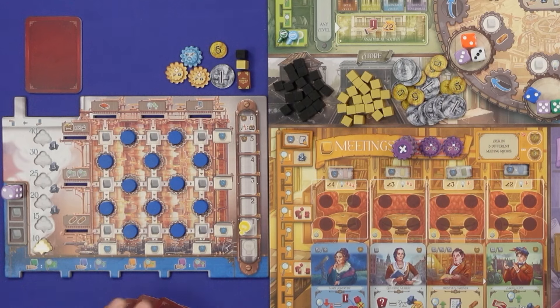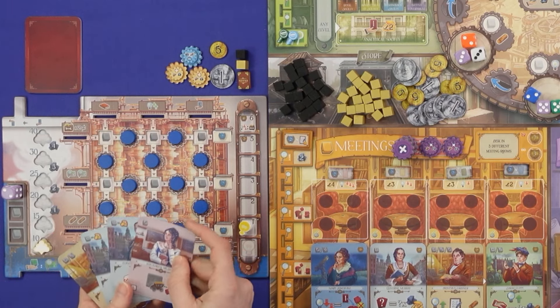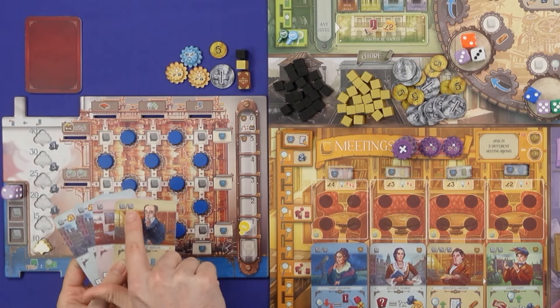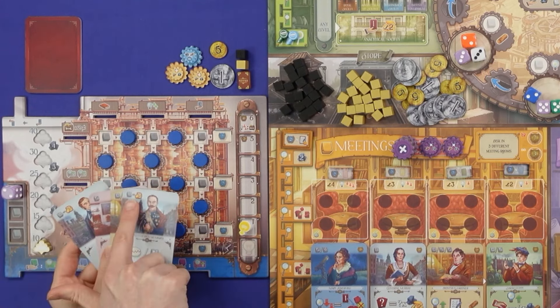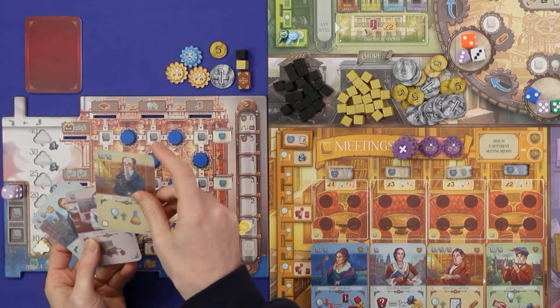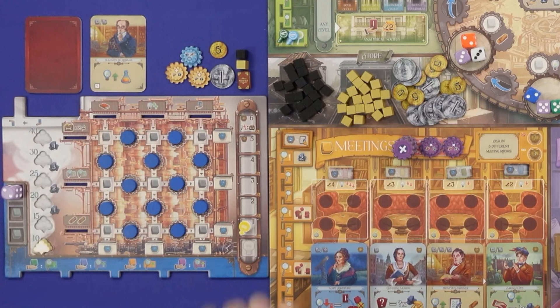Second thing that happens: this pushes any equal or lower value die out of this space. It's that pushed die which I'm going to take - I move that down there and get the benefit printed in that cog. Here this is to gain an innovation, so I gain one innovation on my innovation track. Then I take the die and put it into my storage space.